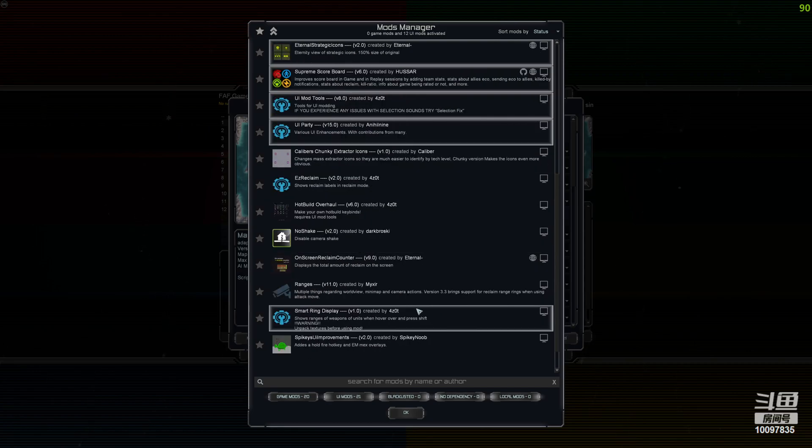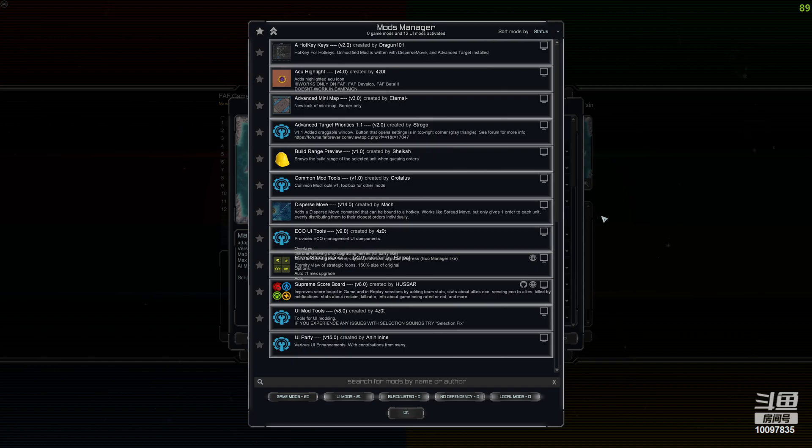So I'll go through them one by one. Hotkeys Key basically installs pretty much every hotkey for every command when it comes to any combination of UI mods — things like disperse move and advanced target priorities, which is quite handy. I have a couple things on my numpad that give you quick actions so if you select a unit it will prioritize it.